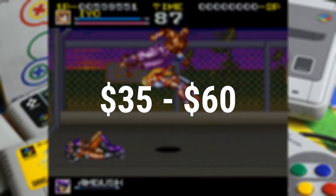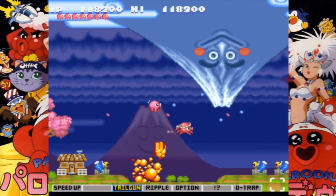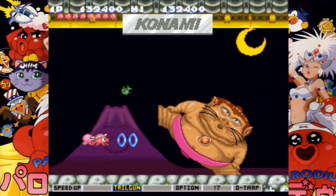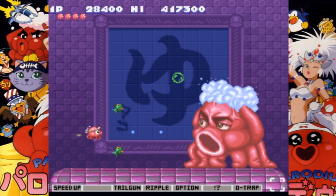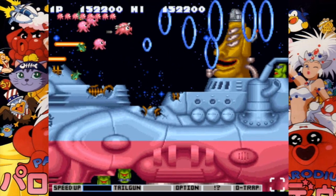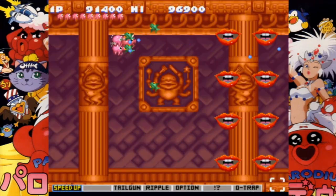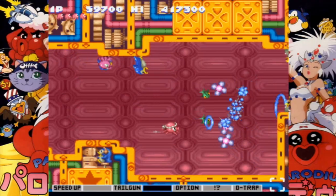Our next tier of games encompasses the $35 to $60 range. While not the cheapest, they're at least still affordable. The first entry in Konami's befuddling cult classic shoot-em-up series, Parodius Da, does not disappoint with its absolutely batshit crazy happenings — like Cat Pirate Battleships, Deadly Exotic Dancers, and Bathing Octopi. The game plays like a charm, taking the majority of its playstyle and power-up system from Konami's renowned Gradius series. It's an excellent shmup with little to no slowdown, which is quite the feat for the SNES. If you're looking for an English-friendly shoot-em-up to start your Super Famicom collection with, then Parodius and its two sequels are fine choices.